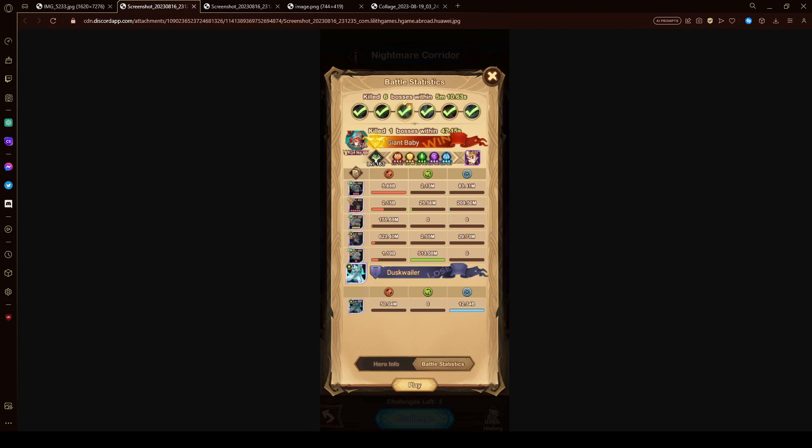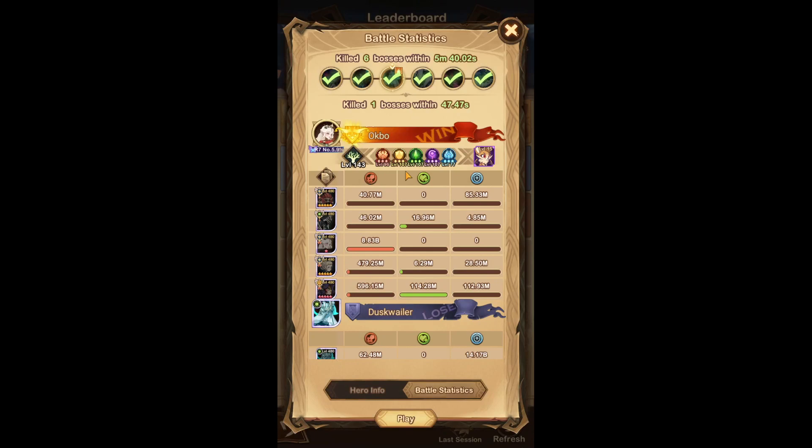I thought this was interesting so I wanted to share it. Going back to the game, I'm using Awakened Belinda here. Basically use support, use Anasta, and use Yorin or Belinda as your carry unit.